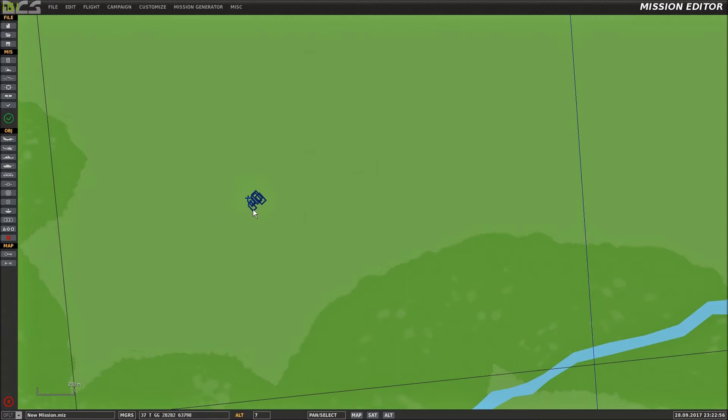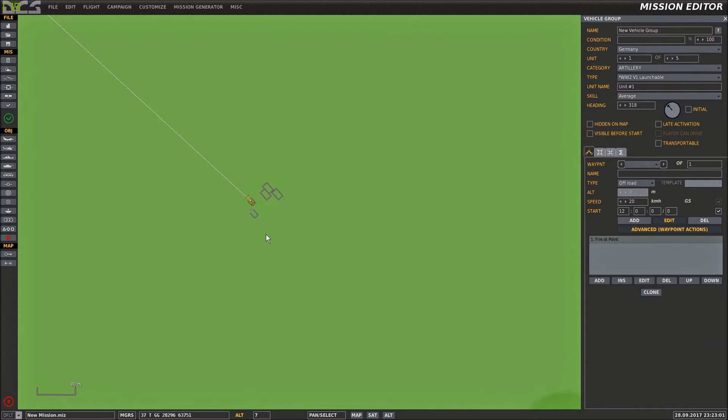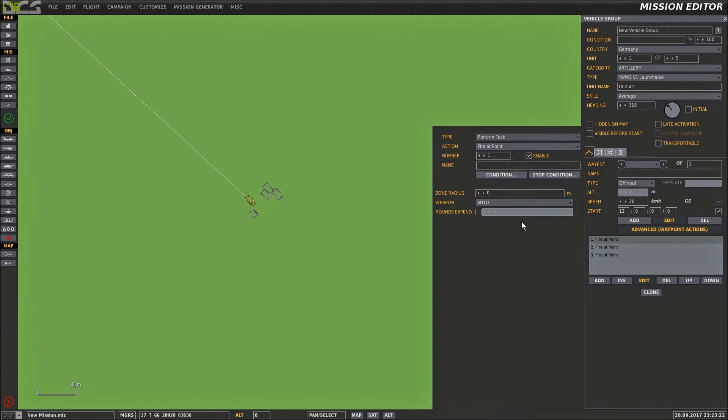Now I'll show you the second method, which is basically getting this launcher to fire three rounds at three separate targets. So that was our original firing setup. What I'll do is clone that twice, so I'm going to fire three rockets at three separate targets. I need to edit the first line and change rounds expended to a checkbox and just have the one missile, then do the same for the other two.